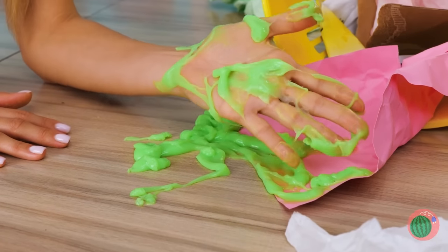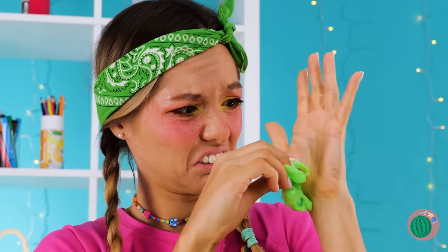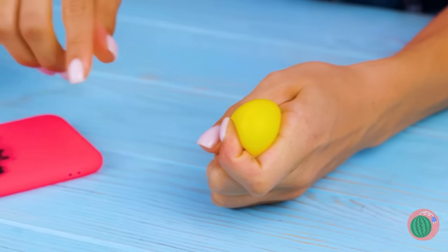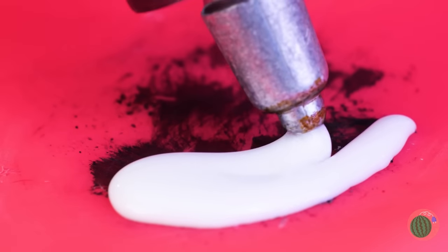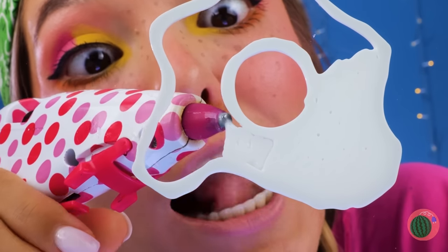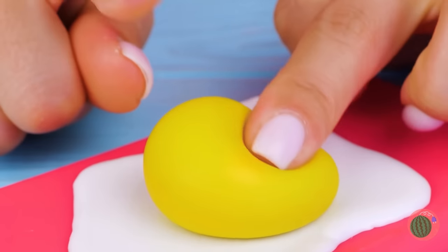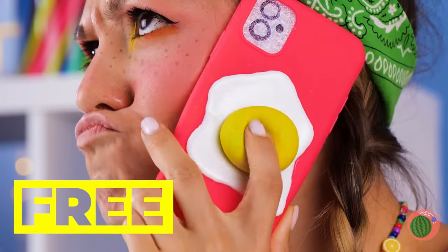Oh, that was rude. Okay, we'll just make our own. Just take some slime and wrap it up. Now we'll need a base — get your glue gun ready. It's like an egg white, so just add the yolk. Ooh, it's all nice and squishy. But what's a phone cover without a phone? Now that's multitasking.